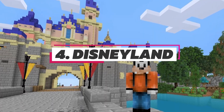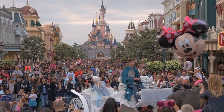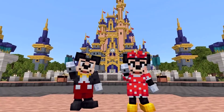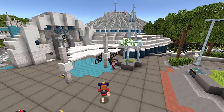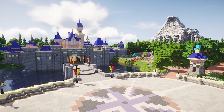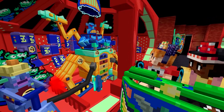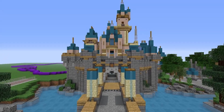Number 4: Disneyland. Have you ever wanted to go to Disneyland but just couldn't afford their ridiculous tickets? Well, thanks to GamerKM, now you can explore the happiest place on Earth without ever leaving your computer. This expansive map has quite a few different memorable landmarks that Disney lovers will immediately recognize. They also provide a skin pack that includes some of the Disney characters, so you can even get those family photos with your favorite Disney characters.